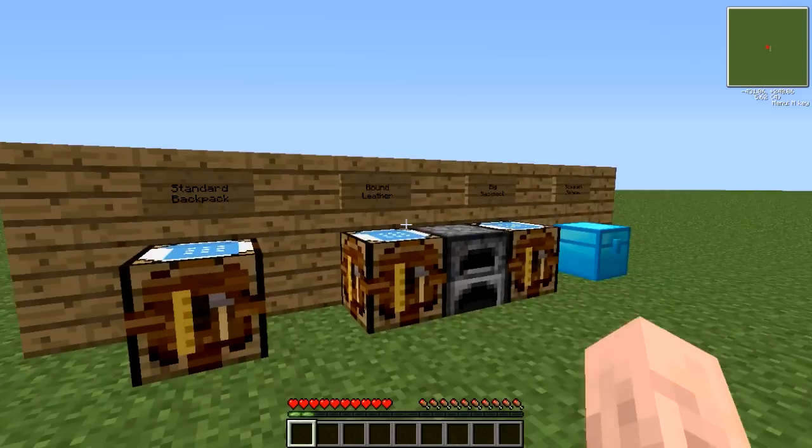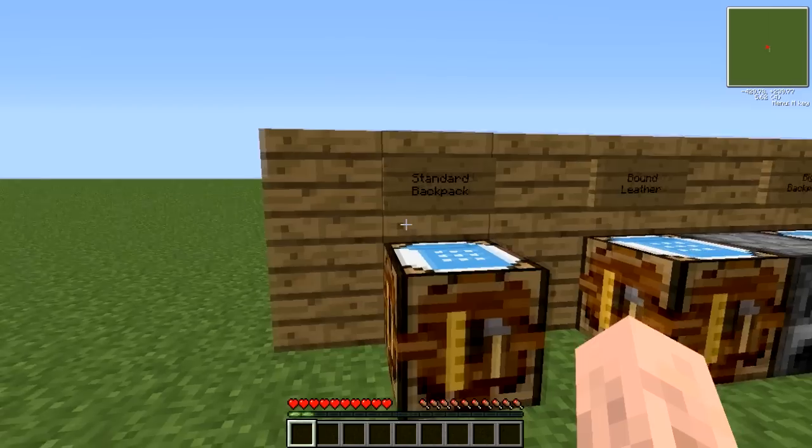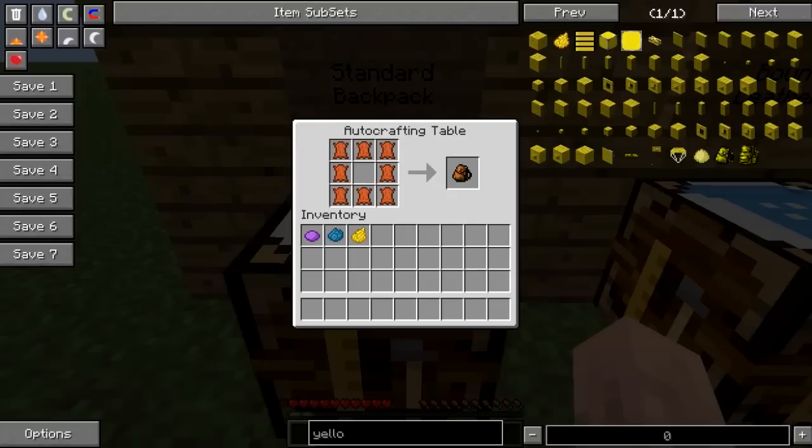Hello fellow Minecraftians, and welcome to a quick tutorial on the backpack mod included in the new Tekkit pack. First up is the standard backpack, which can be crafted with eight leather in the same shape as a furnace in the crafting grid — that will give you a standard backpack.